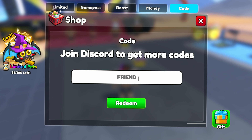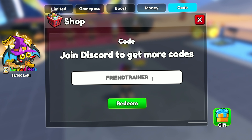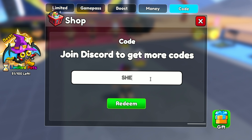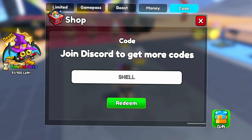The fifth code is FRONT TRAINER and this code gives you 500. The sixth code is SHELL and this code gives you 3 rewards.